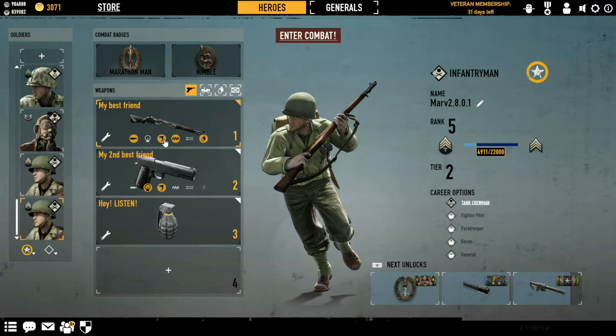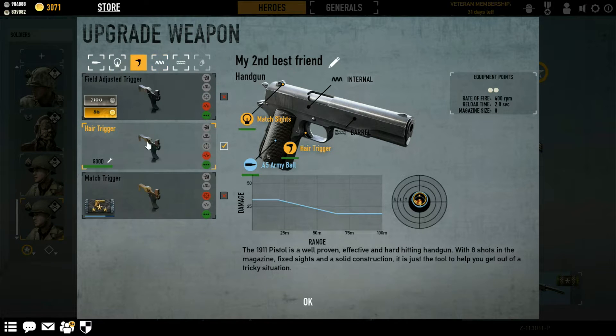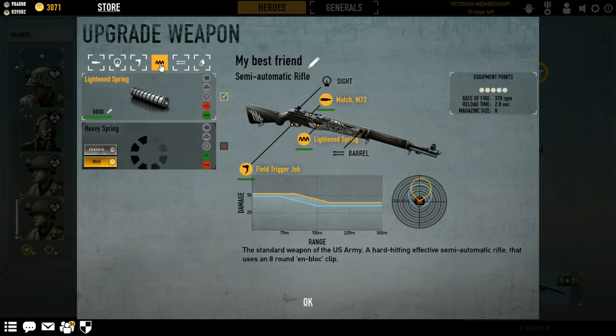This build uses 3 weapons: a semi-automatic rifle with 1 pouch, a pistol with 2 pouches of ammunition, as well as hand grenades. We did modify both weapons to be faster and more accurate. On the semi-automatic we also have more damage as well as range, achieved through using the sniper ammunition.